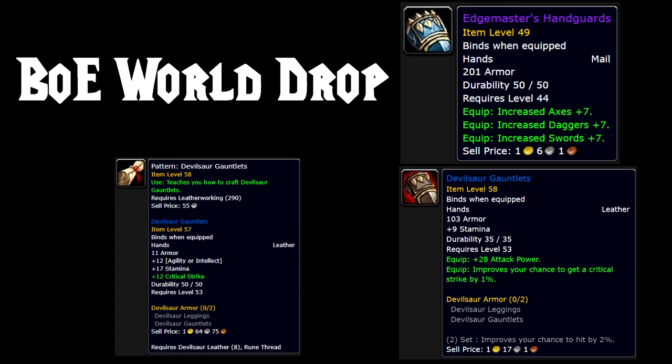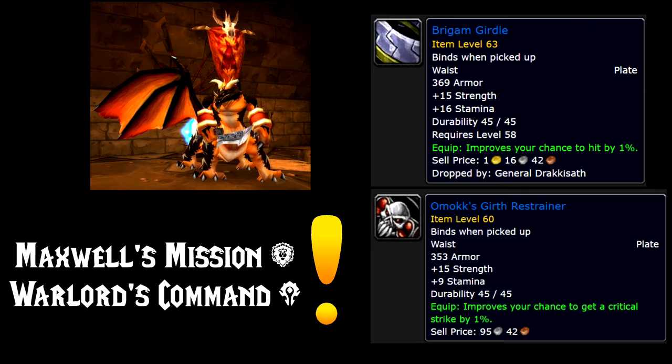You'll also want to go for the set bonus with the legs. For the belt, you want to get Onslaught Girdle, which drops from the boss General Drakkisath in Upper Blackrock Spire. The replacement is the Omokk's Girth Restrainer. If you are on the Alliance, it drops from the quest Maxwell's Mission; if you are on the Horde, it drops from Warlord's Command.